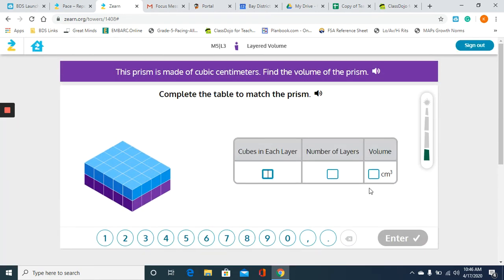Now, this part — you need to make sure that you pay attention to the colors of the layers. If you look at your prism, the top layer is blue and the bottom layer is purple, so we want to make sure we are counting the colored layers. I'm going to look at my blue layer since I can count all of those cubes. So we have one, two, three, four, five, six, seven, eight, nine, ten.